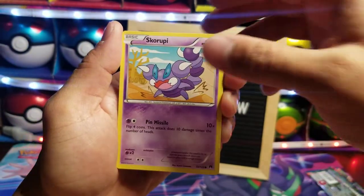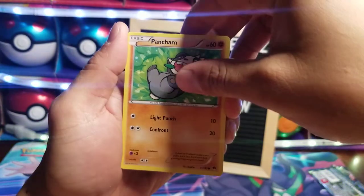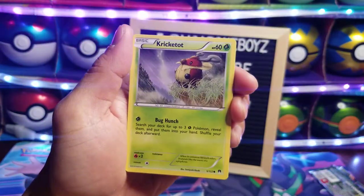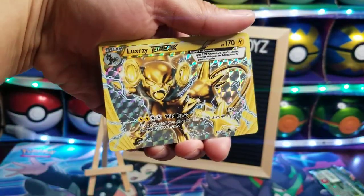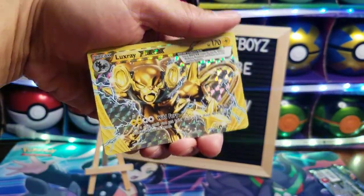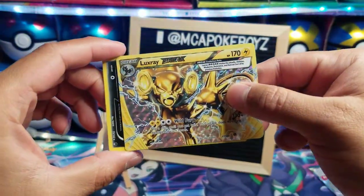Give me five! Slowpoke, look at that. Ducklett, Rattata. Skiploom, Pachirisu, Pachirisu, Pachirisu, Kricketot.